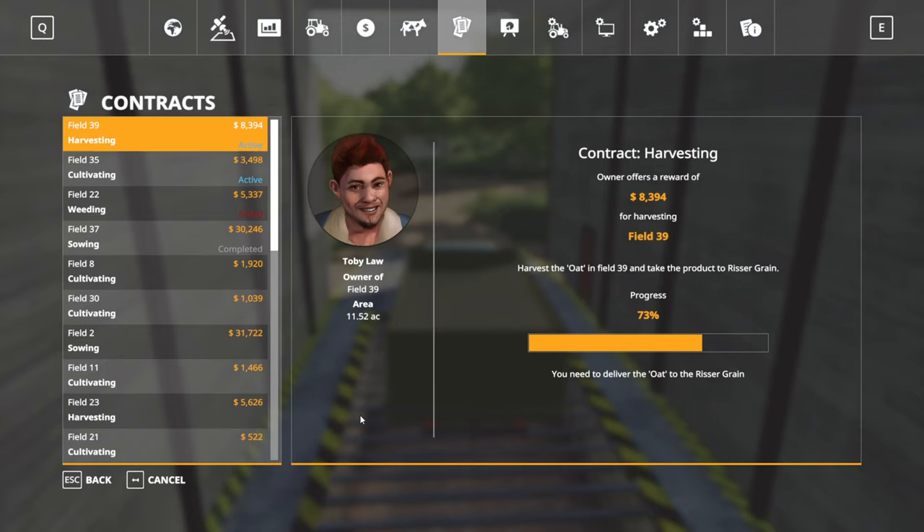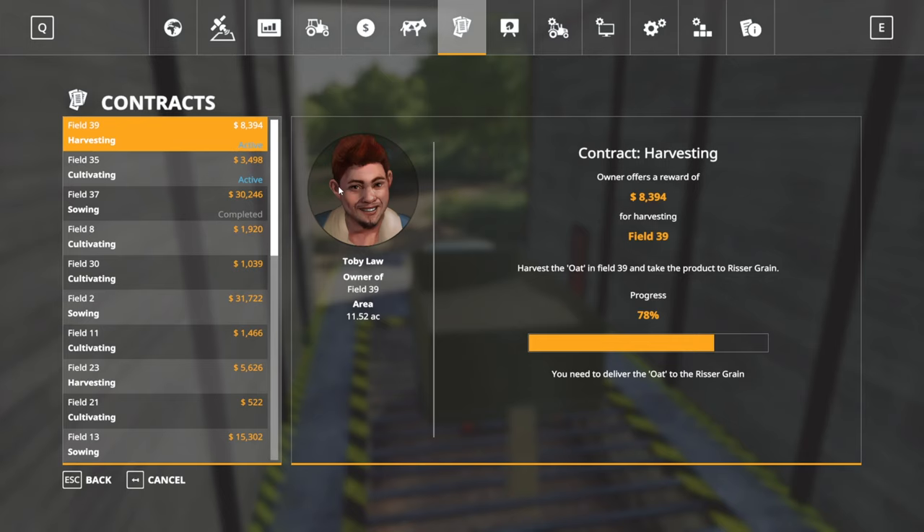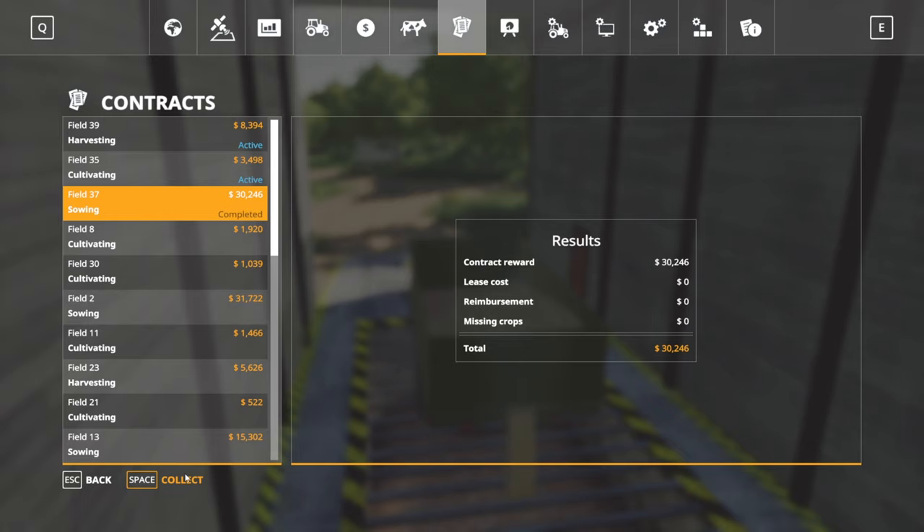We're taking in a load here to Risser Grains. I'm at Field 39 harvesting going to Risser Grains. That field is still showing up — it's a bummer, I'd like to retake that one. Oh, that's right, I got to hit Collect. There we go. I forgot you hit Collect on that one once you fail the mission. Sowing on Field 37 is complete, so we can collect on that one.